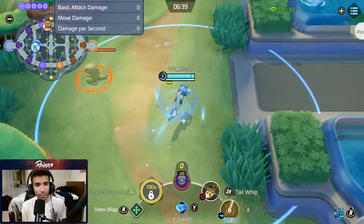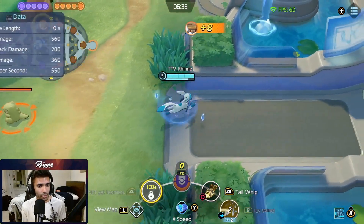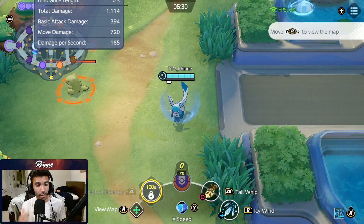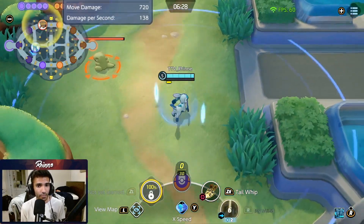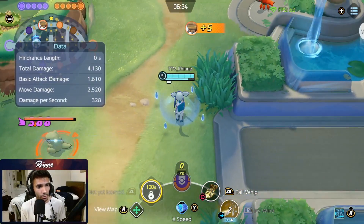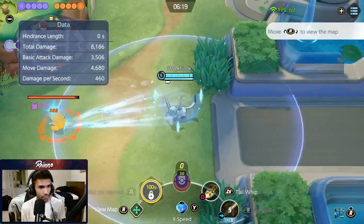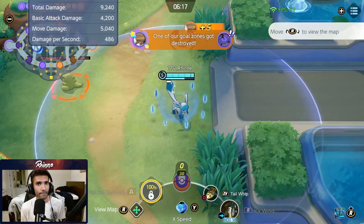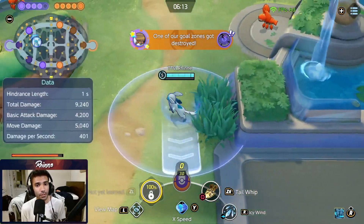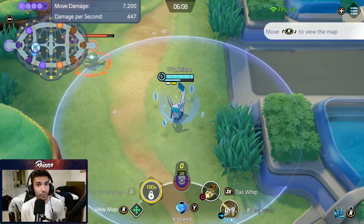Icy Wind is a dash that enhances your auto-attack. Your next auto-attack will have bonus range, and on top of that it will both slow your enemy and do more damage based on how many crystals you have built up — more crystals means more damage. It's important to note that this acts as an auto-attack, so every single one of those crystals can also crit, as you can see there. On the plus version of Icy Wind, it starts doing percentage HP damage as well, so when you stack up a lot of Icicles, it can do a lot of damage.